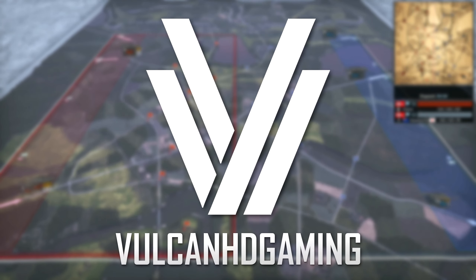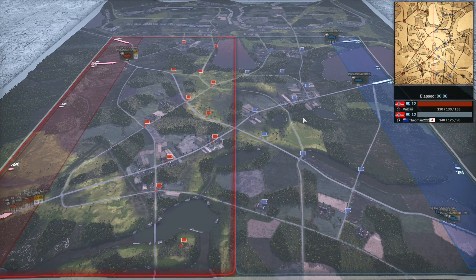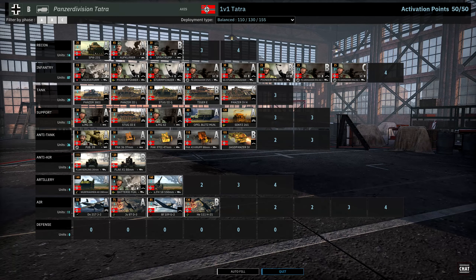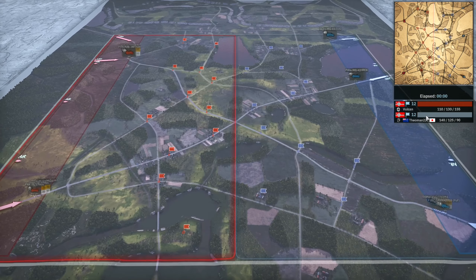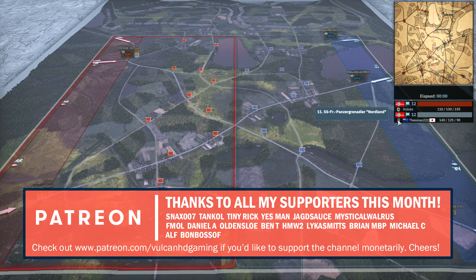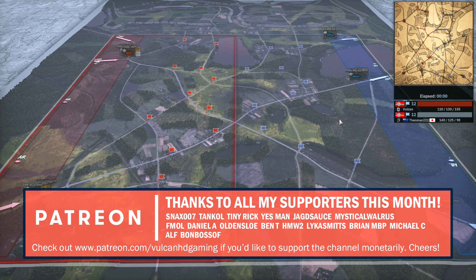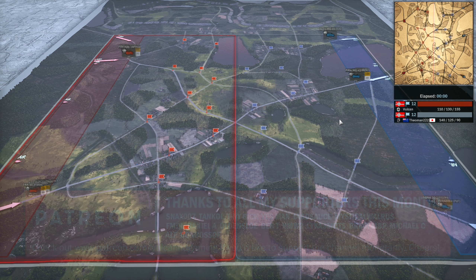Hello guys and welcome to a new Steel Division 2 video today by me Vulcan. In this one I have a 1v1 on Tali Ihan Tala, playing with the Panzer Division Tatra on the red side using the balanced deployment type, up against Theoman222 on the blue side using the 11th SS Frivilgen Panzergon India Nordland and the Vanguard deployment type. This is game 2 of 2 games played in the group stage of Division 3 of the Steel Division 2 League.